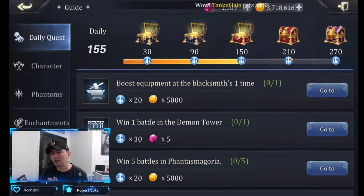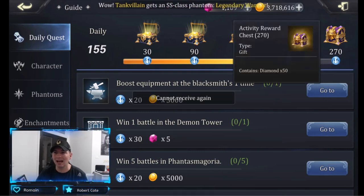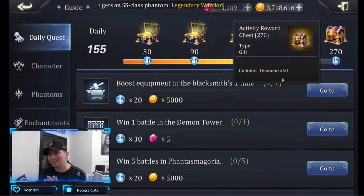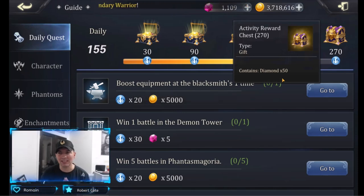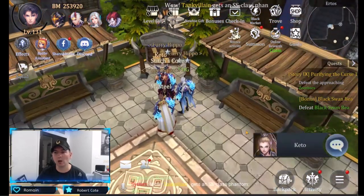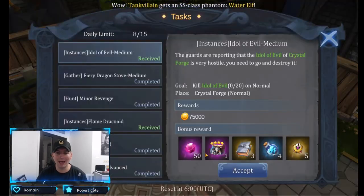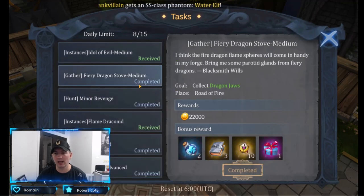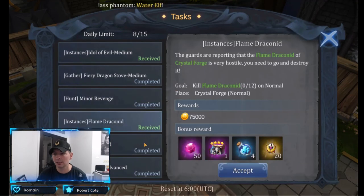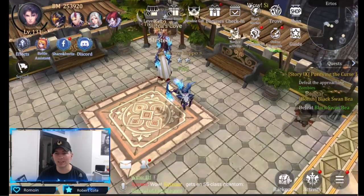Making sure when you're going through the guide section that you are clearing all of these out. The main thing you're looking for is the diamonds. This chest right here contains 50 diamonds — you want to amass diamonds as fast as possible. We have 1,100 up here. Also looking at the Warrant Quest, you can get quite a few diamonds out of here, and they also have diamond chests.